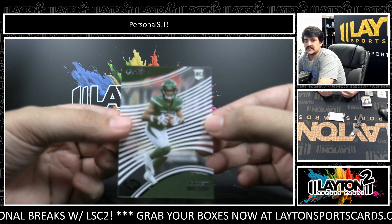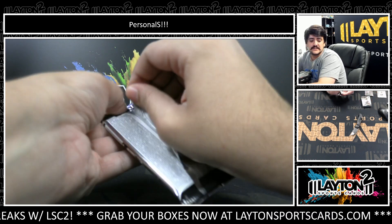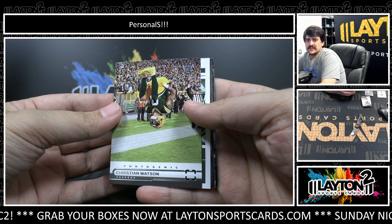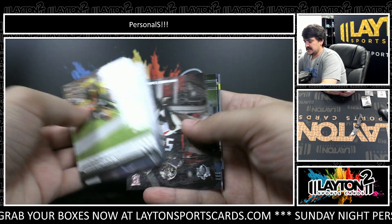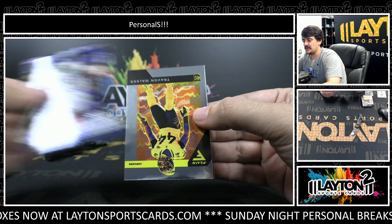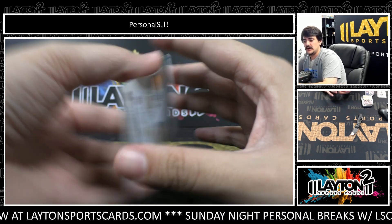And another Garrett Wilson, this time it's Clear Vision. Last pack here. Good luck, Sean. It's a cool picture of Christian Watson. Drake London. Malik Willis. And this is a $299 Photogenic rookie — Kavon Thibodeau. Trayvon Walker and Joe Burrow on the back.